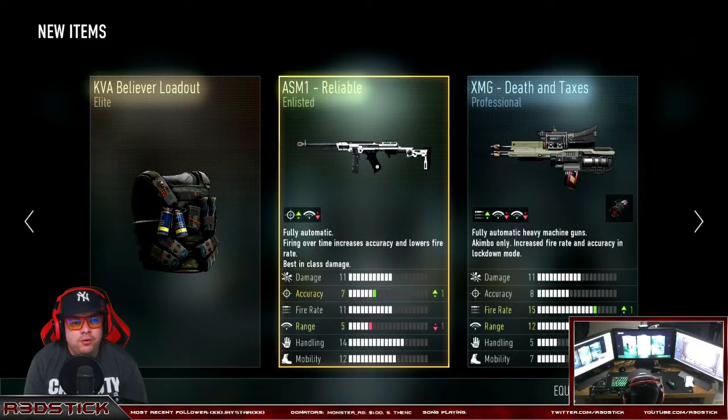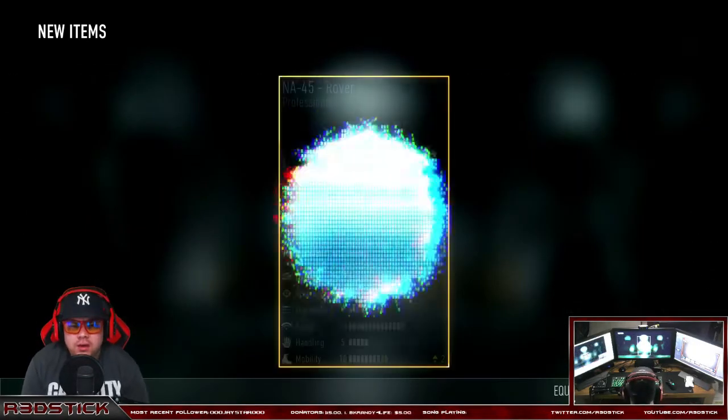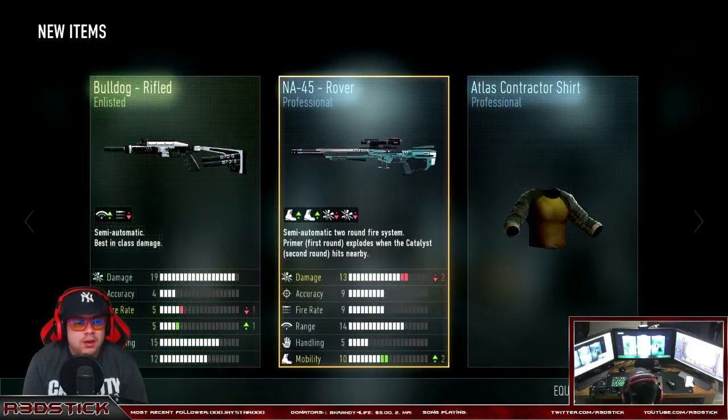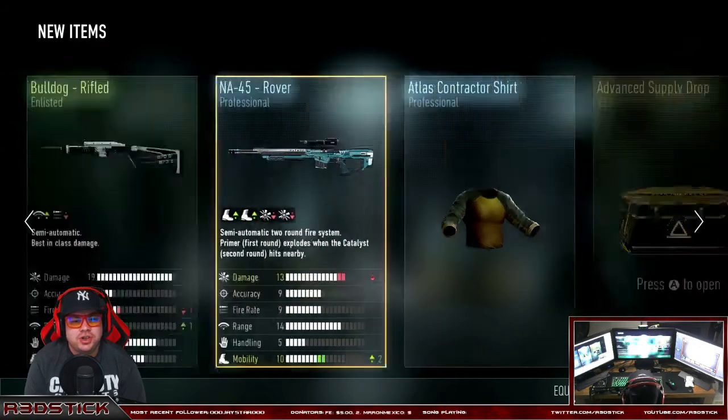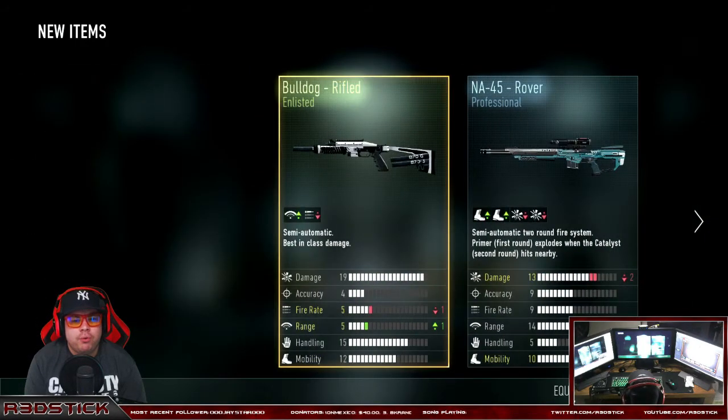An elite loadout — it doesn't really look that cool — and the ASM1 Reliable. I already have that, and the Death and Taxes. I think I don't have that one, I'm not sure. No elites, no elites. Active Atlas contractor shirt — I actually like that shirt — the NA-45 Rover and the Bulldog Rifled.